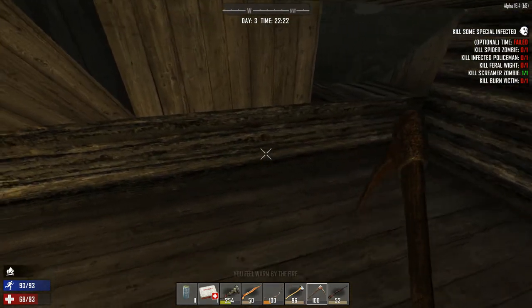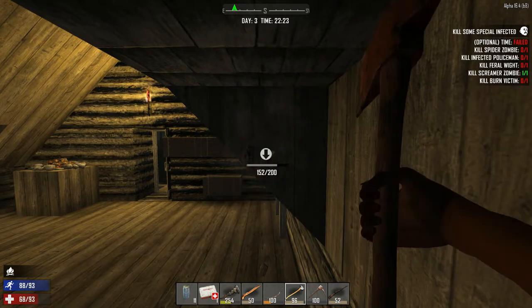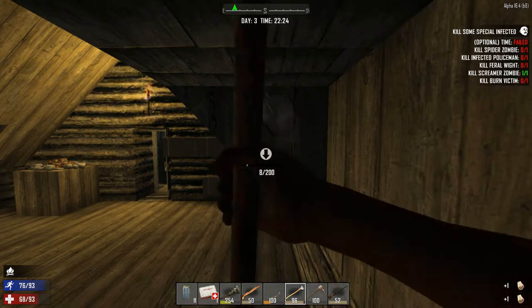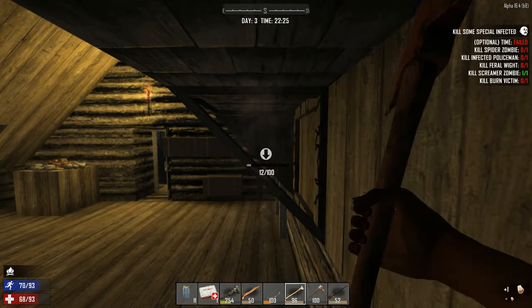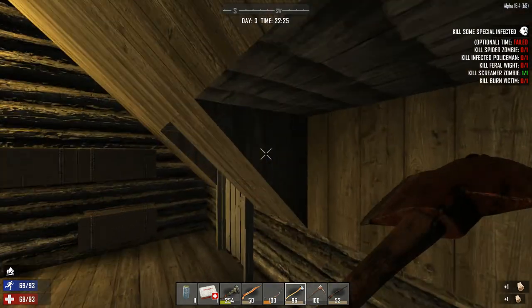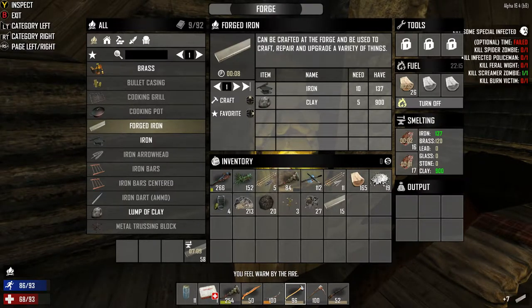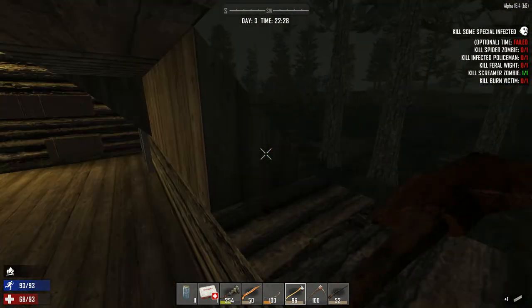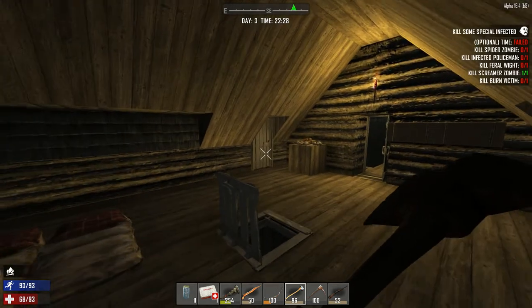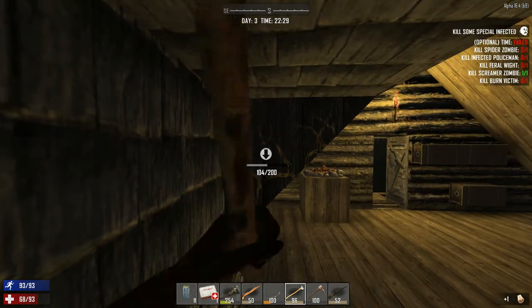Empty bag. Empty sports bag. Okay, nothing in the fridge. There's four spikes in here — I'll grab those, I'll put them upstairs. We got blueberry seeds. I'm making 57 forged iron because we're going to need it anyway. That's fine, do whatever you need to do.